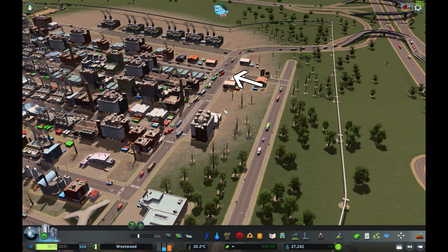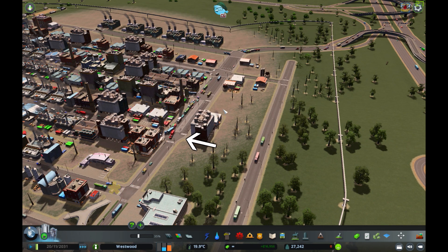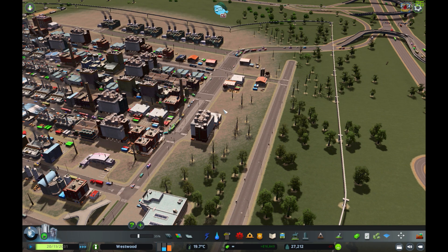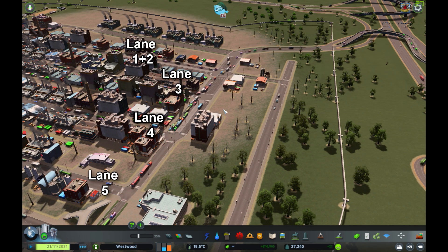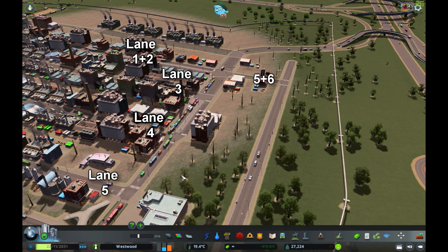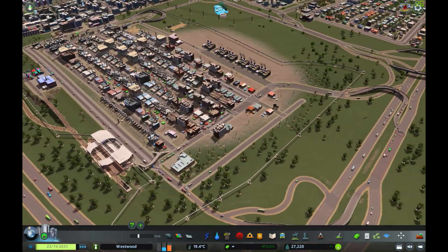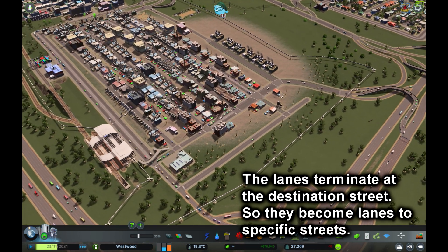Let me show you how sweet this system is. Watch this transport truck — he's in that end lane, so he's going right out to here. Do you see how easily he did that? Because they're sorted. It's like it's painted on the road — if you want this street, this is your lane.